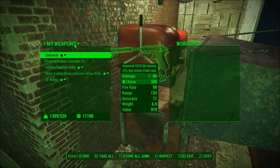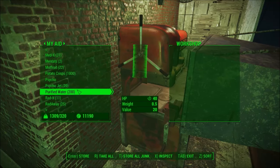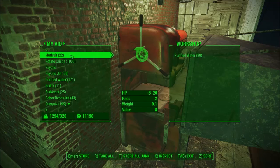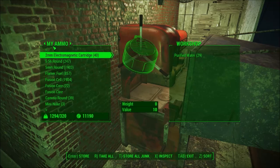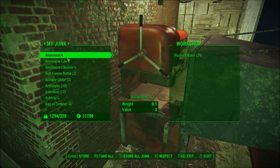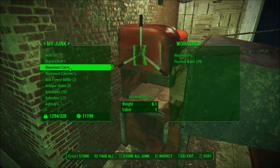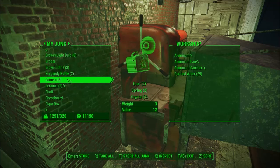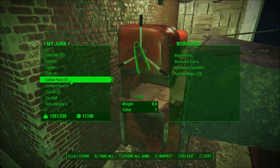Since we know it's sorting out purified water, 29 purified water. And junk — we know it's sorting out aluminum and things that contain aluminum. We know it's sorting out oil and some things that contain oil.